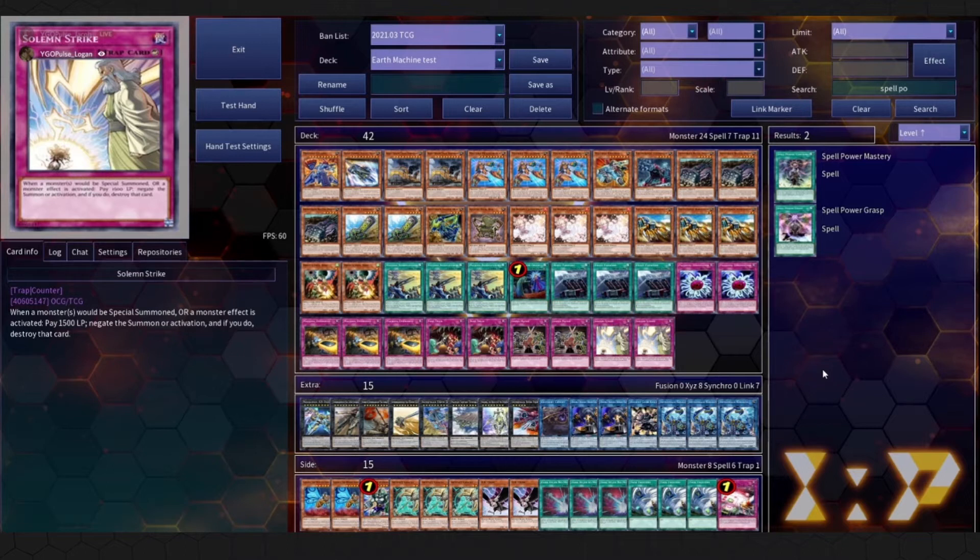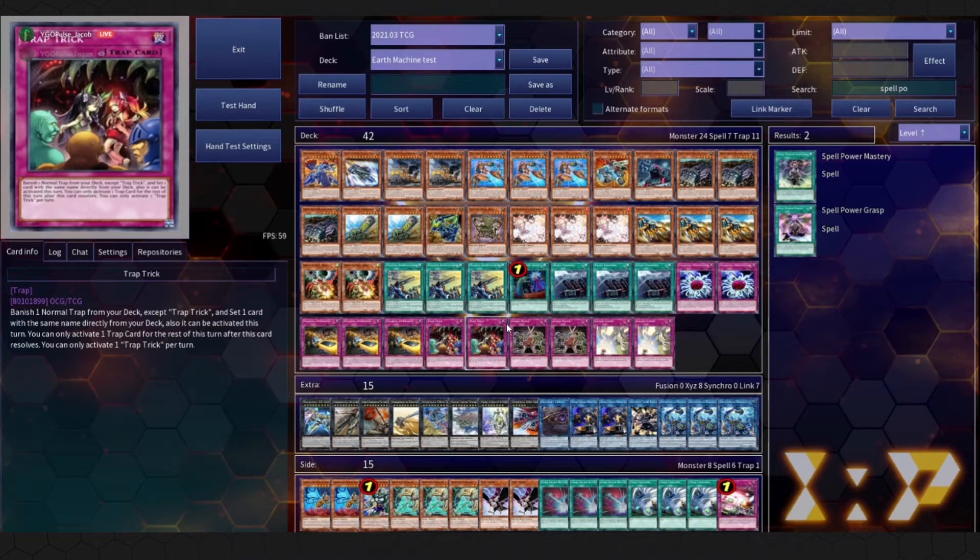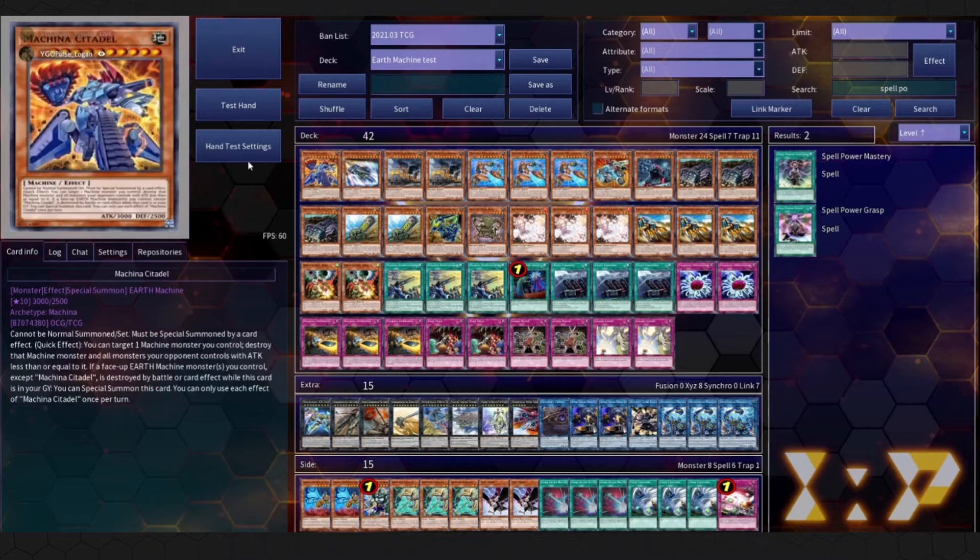We already did the deck profile, but the list looks a little different now — we took out the urgent schedules. Logan and I were talking about it: it's more of a win-more card, it doesn't help advance your plays on the first turn, and this deck plays through Nibiru pretty well already. Before the reprint that was like a $20 card, so we always just threw in more entraps and it was good to go. Let's get into some test hands and combos.